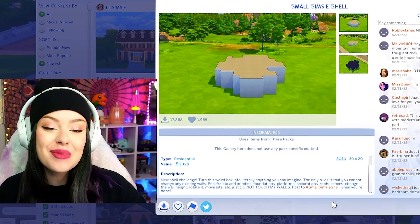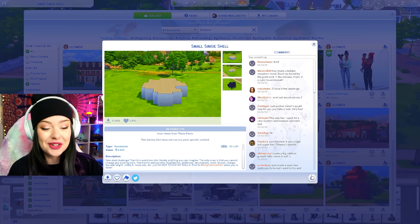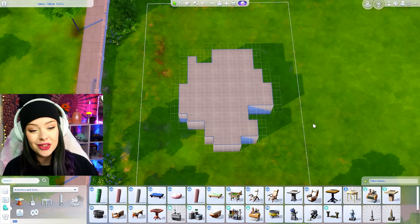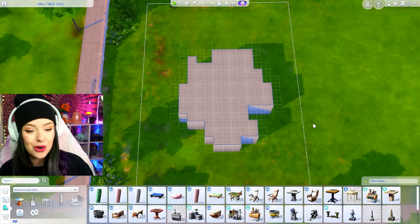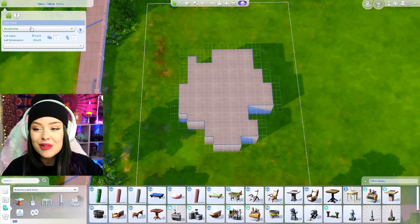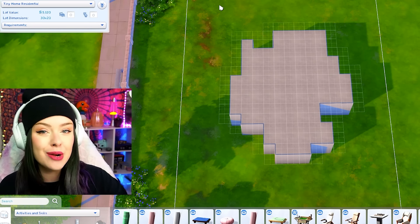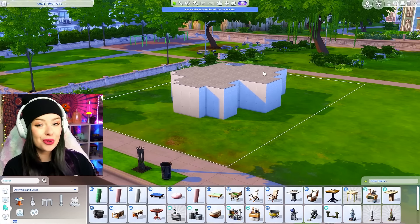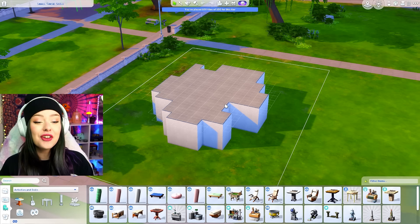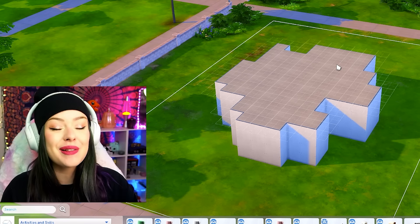This is it right here. This is what we're doing today. Last time she put out a really big, really difficult one. This one looks challenging in the way that there's a lot of weird bump outs — it's not really a normally shaped house. It's a hundred tiles so it is technically under the tiny home residential, but I don't think I'm gonna try and push to keep it that way. Here are the rules for this build challenge in the Sims 4: I can basically do anything in a Lil Simsie shell challenge other than change her walls. You do not touch Lil Simsie's walls.